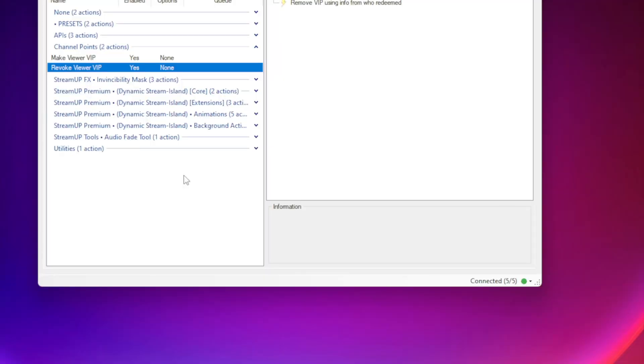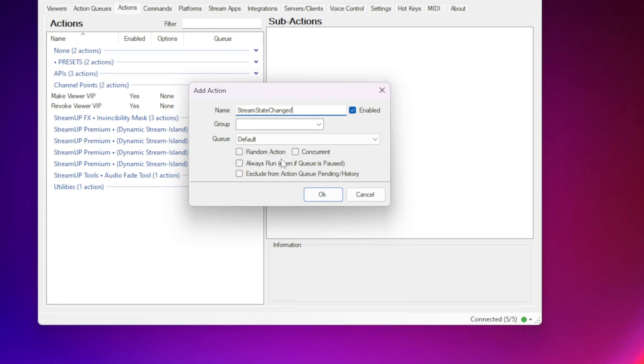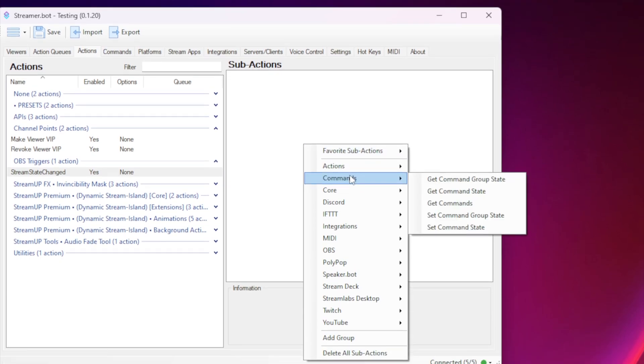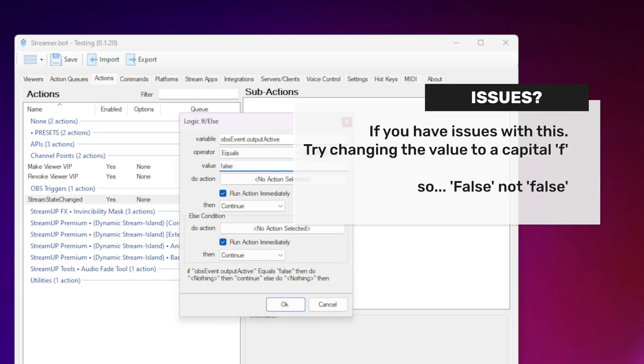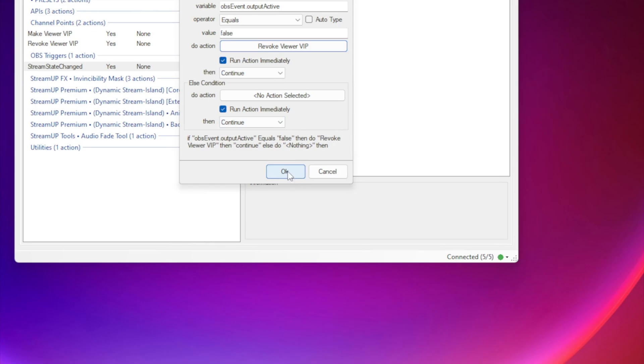First, I want to use something called a nested action — this is a great habit to get into. This will allow you to do multiple actions from one single trigger. Right-click in the actions window and press Add. I will call this 'Stream State Changed', as this is the trigger we will use later, so it helps remember what this action is triggered by. Under group, I will create one called 'OBS Triggers' — organization is key inside StreamerBot and OBS. Then press OK. Right-click in the sub-action window, then go to Core, Logic, then If/Else. Under the variable, add OBS event dot output active exactly like this, and change the value to false. Then choose action and select the Revoke Viewer VIP action we created earlier. Leave everything else as defaults, then press OK.